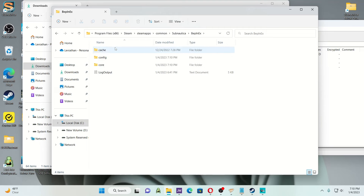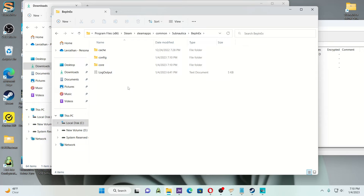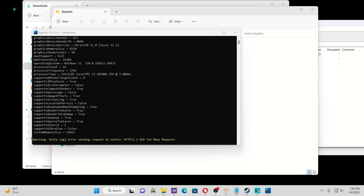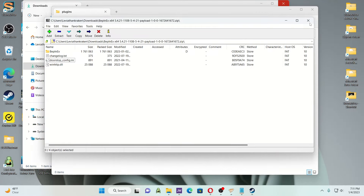There is a plugins folder under Subnautica Data — that is NOT the plugins folder you use at all, so ignore that. When you go to BepInEx you might be thinking, where do I put my mods? There's no plugins folder. What you have to do is open Subnautica one time. See, it's generating the programs it needs. Now it has generated the plugins folder, so that's set up for you.